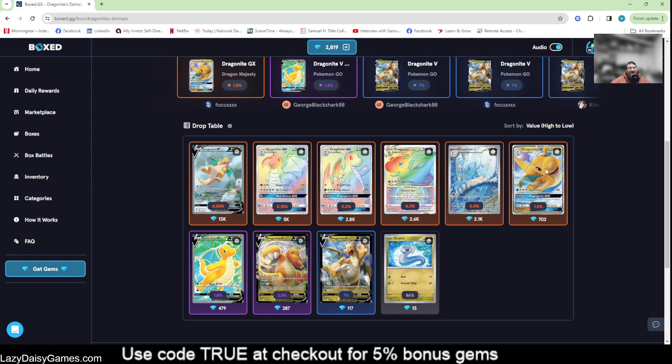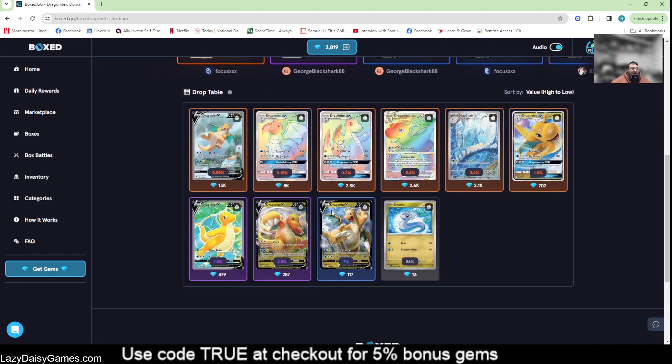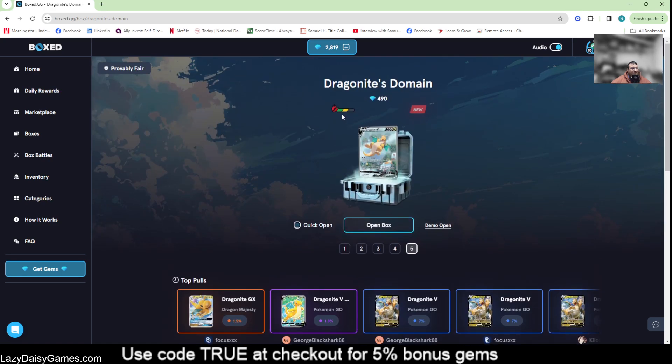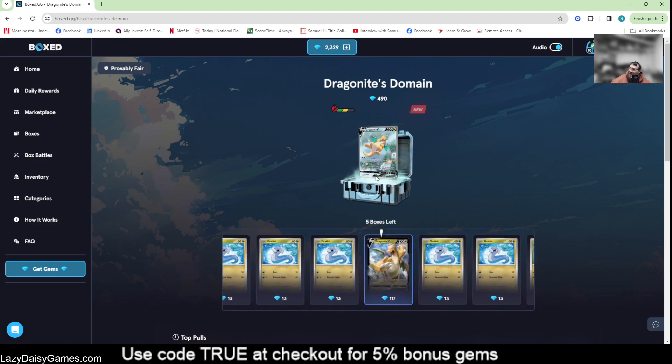Then we have the Dragonite V-Star, Dragonair, Dragonite GX rounding out the top hits in the orange tier, plus the Dragonite V full art and a Dragonite V promo. Then right at 86% there's the Dratini, which makes this box a little harder to hit something good. The Dratini is kind of fun looking anyway. Less to spend but a little more risk involved — it's a spice level two. Let's go ahead and open five of those boxes.